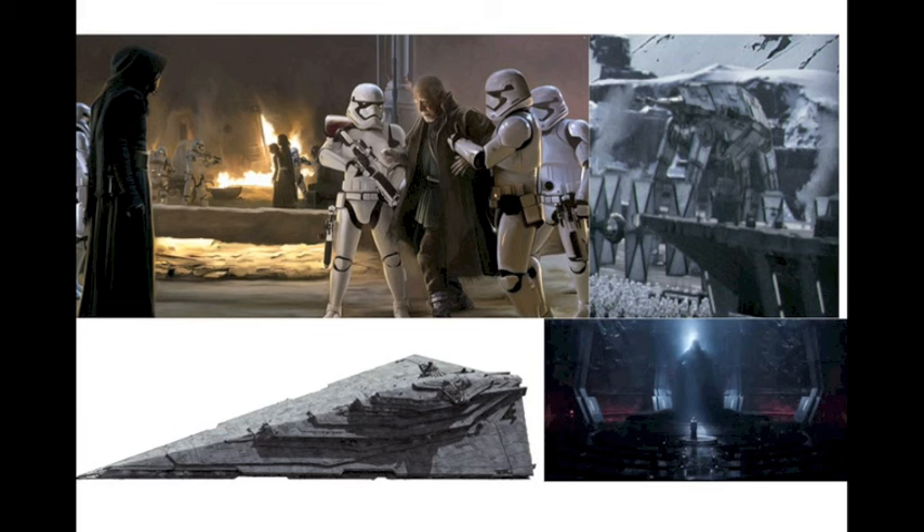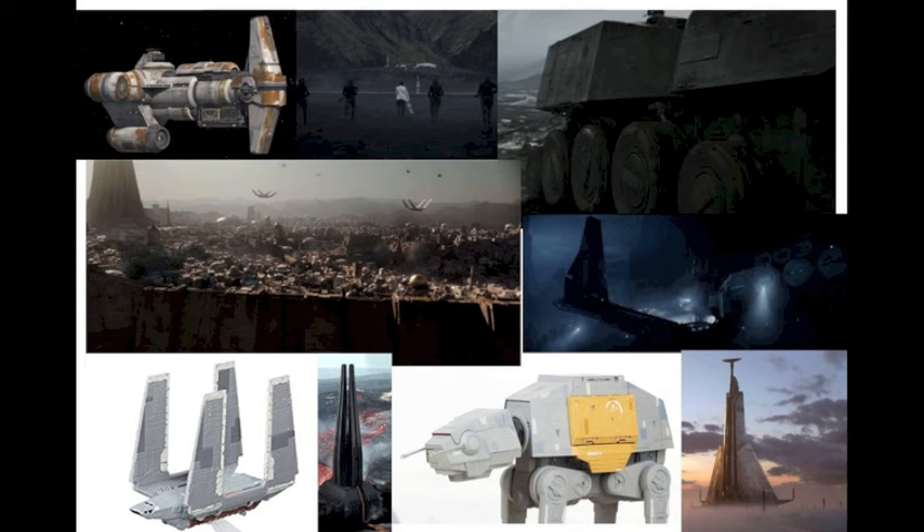Episode Seven: the Village Raid on Jakku, the First Order AT-AT, the Finalizer — I think that'll be another popular one that will make the list — and Snoke's Throne Room. For Rogue One, we have a ton: the Hammerhead, Galen Erso's house, the Prisoner Transport, Jedha and some scene from Jedha, the base on Eadu, the Rogue One cargo shuttle, Darth Vader's castle — I think that'll be a big one — the AT-ACT, and finally the Citadel Tower.